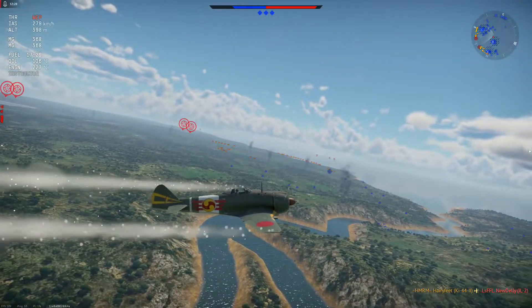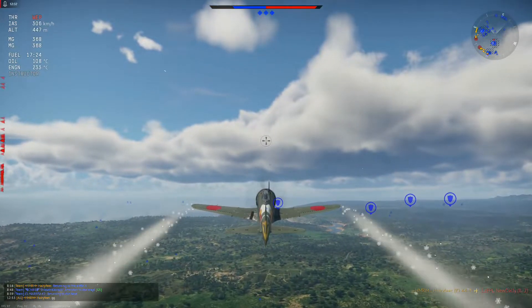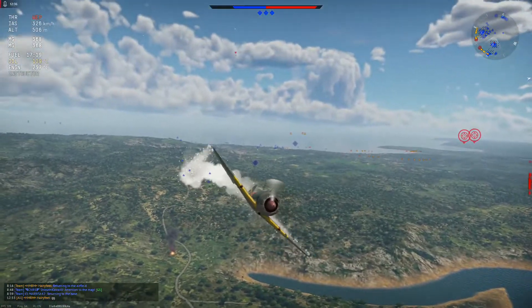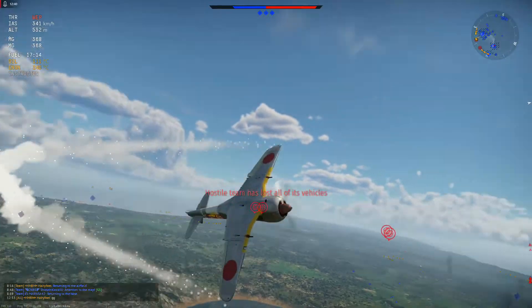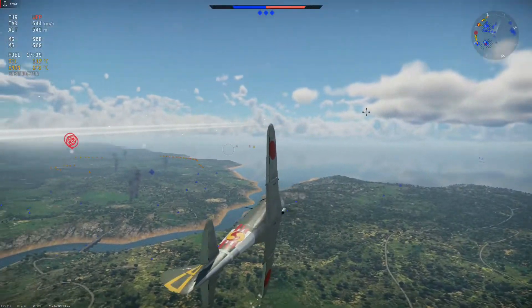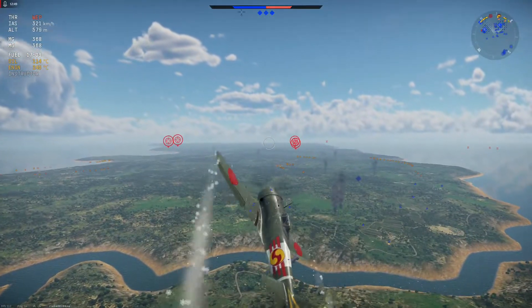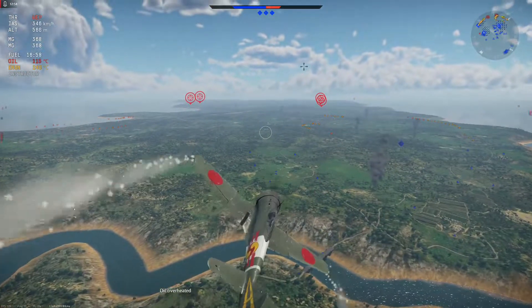So in conclusion, not a bad bird, but honestly I'd rather fly the float zero. I can see why this one's in the Boneyard. You'll get a lot of assists with it — it's good if you need to do early tier assists, like the tier one task; it works fine for that. But otherwise, just fly the float zero. I hope you enjoyed this video digging in the Boneyard, and I hope to see you up there in the clouds. Have a good one, yo.